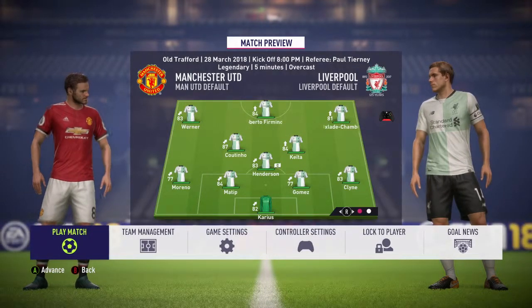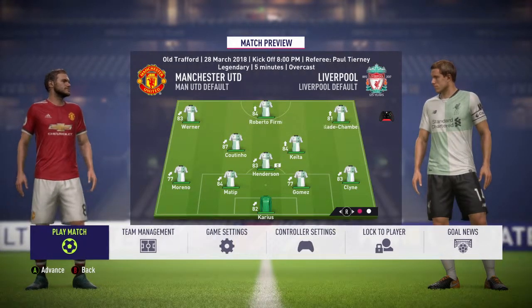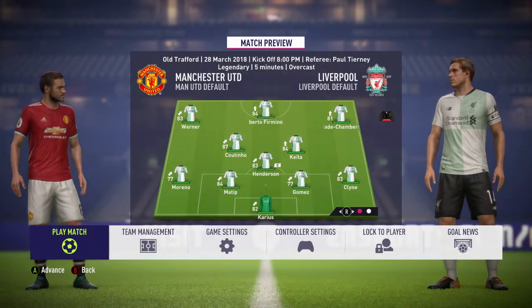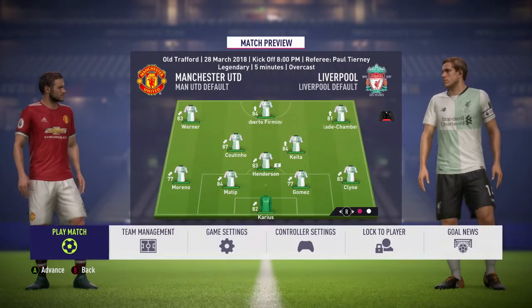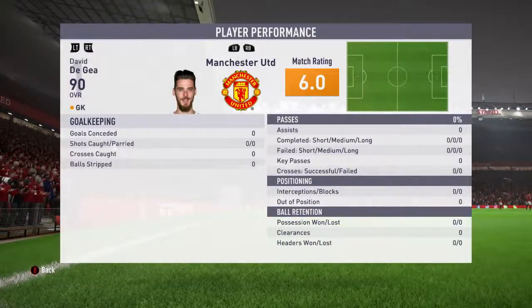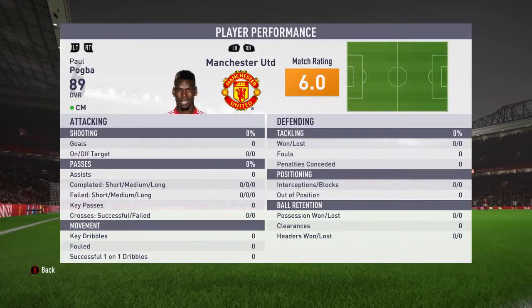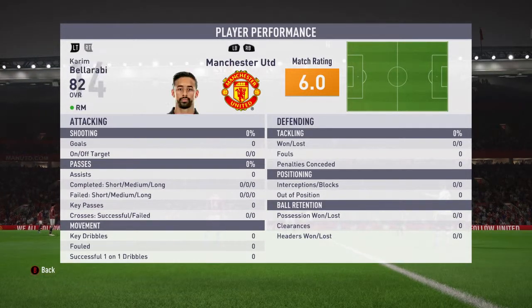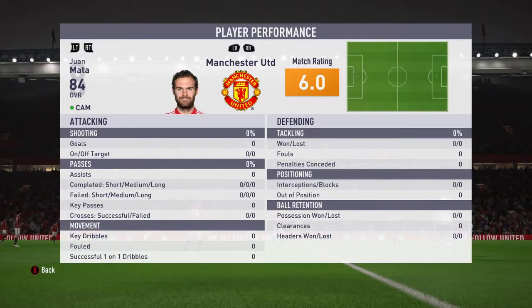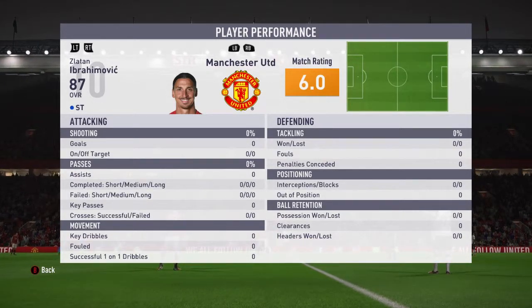Our line-up for the Manchester United game: Karius in net, Kline at right back, Gomez and Matip as centre-halves as Van Dijk's a little tired, Moreno at left back, the normal midfield of Hendo, Keita and Coutinho, Werner on the left, Firmino through the middle, and Oxlade-Chamberlain on the right as Salah's also a bit tired. The Manchester United line-up: De Gea in net, Mayo at right back, Rojo and Smalling as centre-halves, Damian at left back, 89-rated Pogba and Matic in midfield, Belarabi on the right, Martial on the left, Mata as attacking midfielder and Zlatan Ibrahimović up front. No Lukaku, Mkhitaryan or Rashford — so that's good for us.